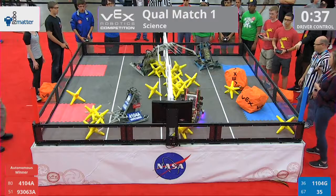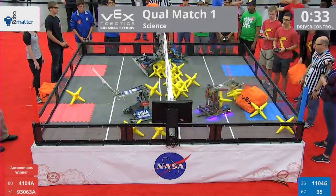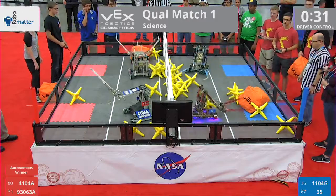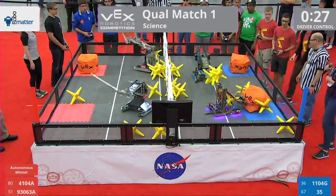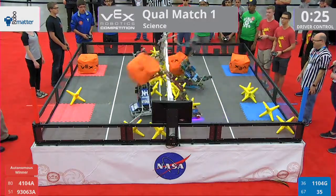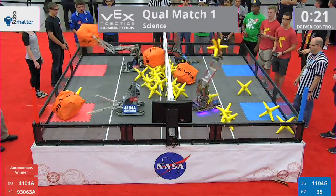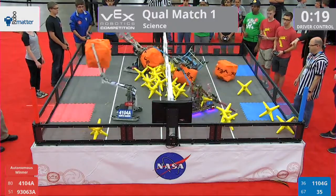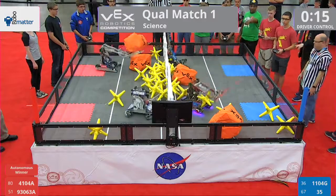Big defense at the net by team 5376 — they blocked that cube from being put in their zone. 30 seconds left here. Blue alliance throwing down that cube into the far zone on the red alliance. Red strikes back with two of their own with 15 seconds left.